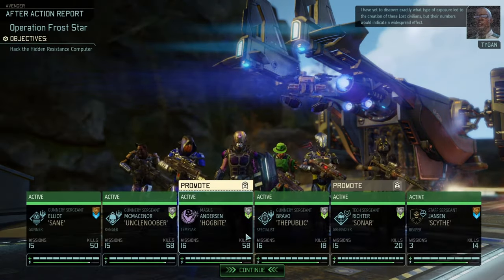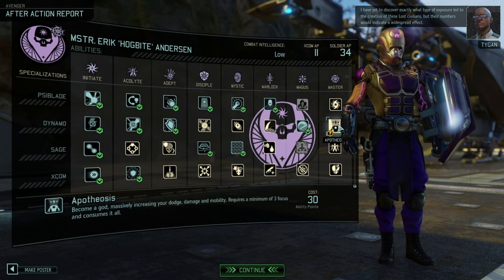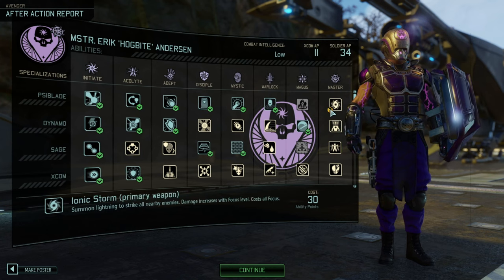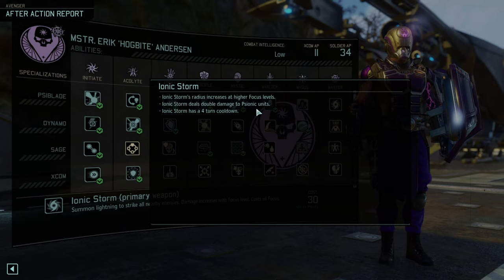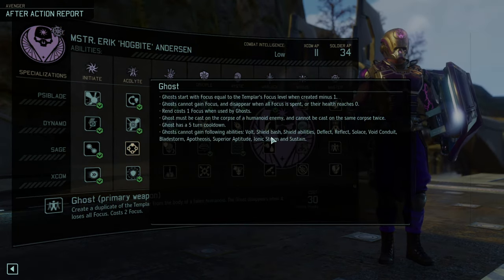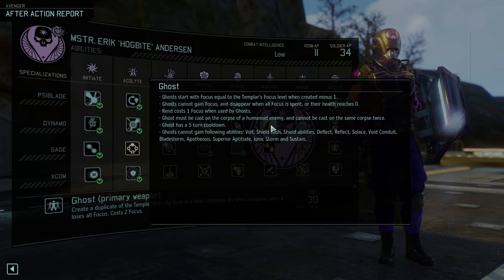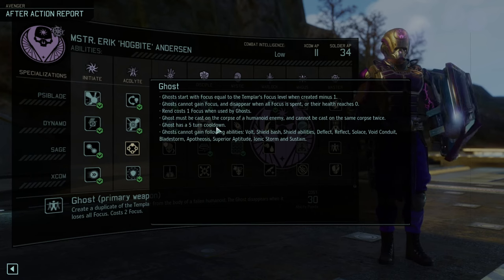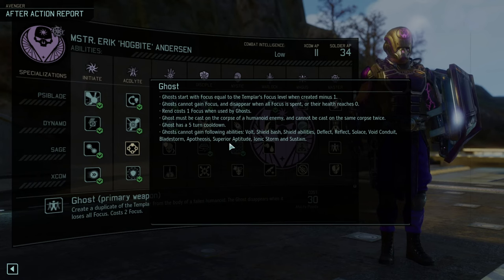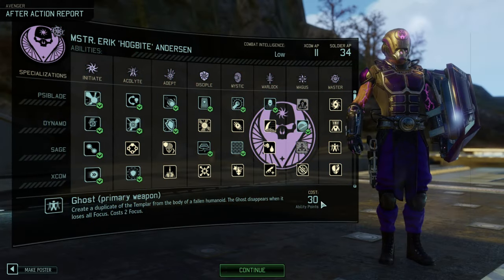Nice. So are we going to take Apotheces? Iconic Storm: four turns cooldown, double damage to psionic levels — that was always good. Ghost: starts focus equal to focus level when created minus one, cannot gain focus, disappears. Rent costs one focus, ghost must be cast on a corpse. Five turn cooldown. Ghost cannot gain following abilities: shield, deflect, reflect, solace, avoid conduit, bladestorm. Okay, they nerfed it — the bladestorm ghost was just a little bit too much. Apotheces: free action, more powerful for two turns.